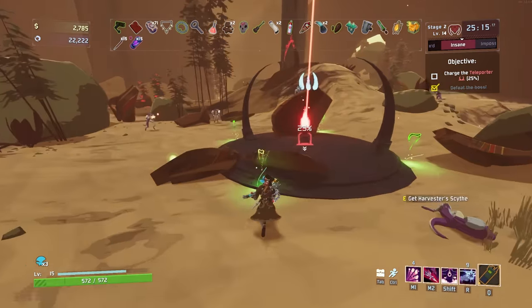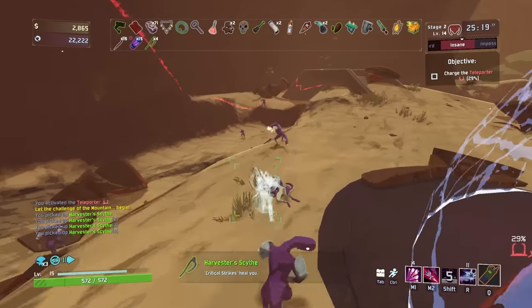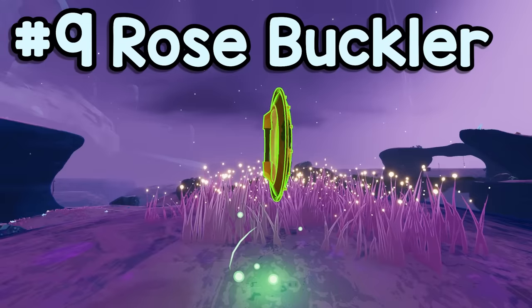Remember to split shipping requests as evenly as possible across all players, and diversify that portfolio, kids. At number 9, Rose Buckler.